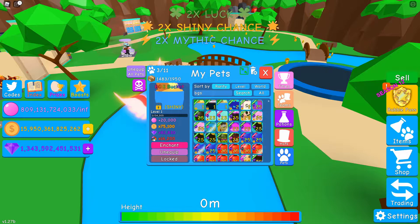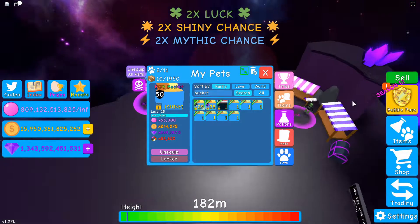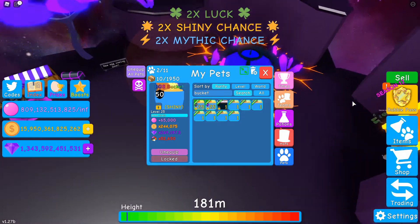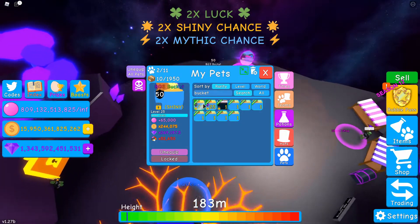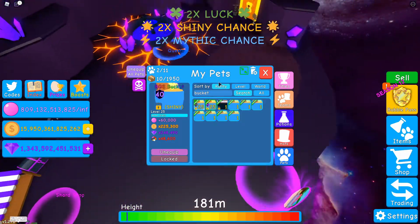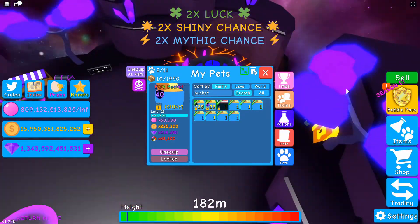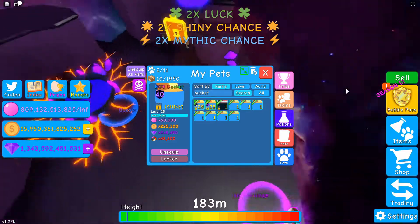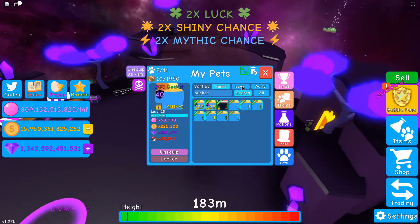I'm kind of curious, let's see the maxed out stats of one of these shiny BGS buckets. Okay so the shiny maxed out stats are a whopping 65,000 bubbles. I think this is currently my best bubble pet, and the 40 enchant is 60,000. So that means 30 enchant would be 55, 20 would be 50, and then 10 would be 45, and then normal would be 40. Yeah that is actually insane.